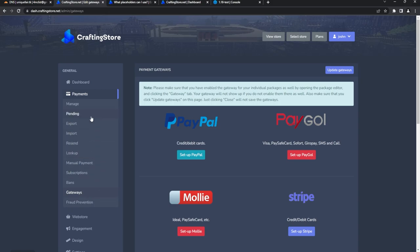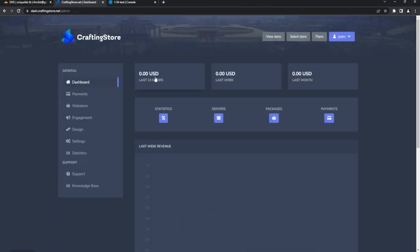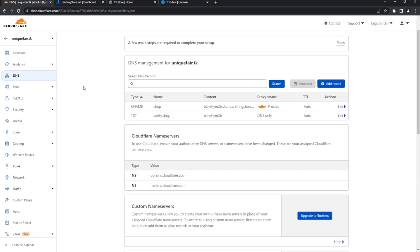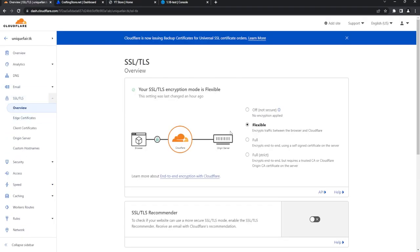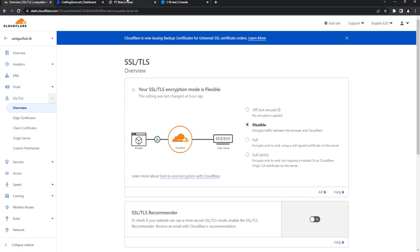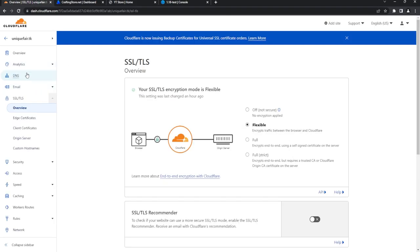Crafting Store is really great — lots of features, and most are available for free. From the dashboard, visit your store and there it is: shop.uniquefair — secure. If it's not showing as secure, go to the SSL settings in Cloudflare and set it to Flexible or Full. Do not use Full Strict as that will not work. You can get SSL through Cloudflare without buying HTTPS from Crafting Store itself.